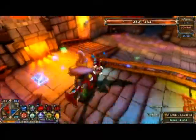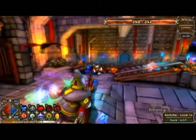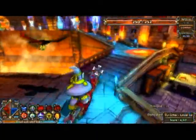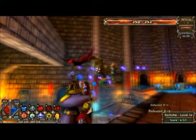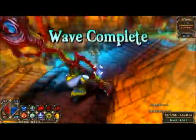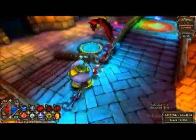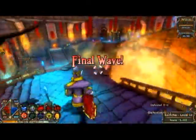This wave is almost done — just need to take out the wyverns. And the round's complete. Go around and pick up all the mana and items that have been dropped.